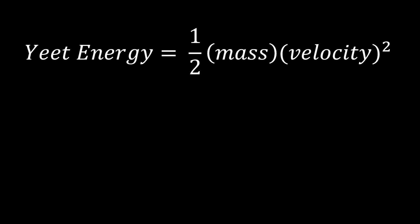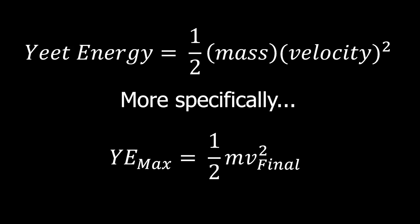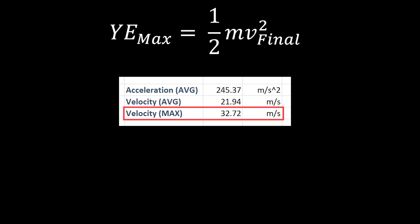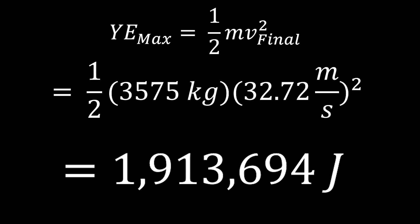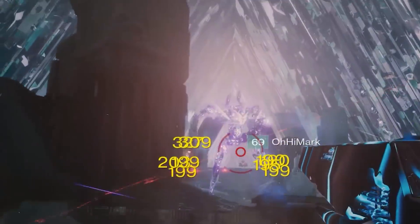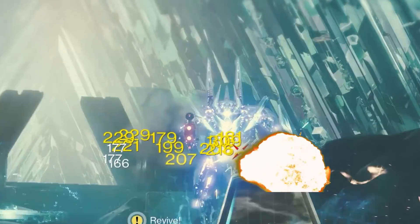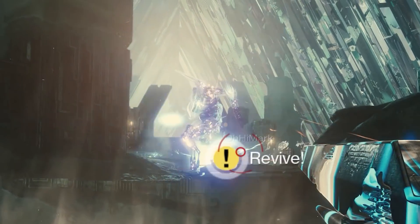Energy is one-half times the mass times the velocity squared. More specifically in our case, it's one-half mass times the final velocity — or the maximum velocity — in order to get the maximum energy of the stomp. Since it's constantly accelerating, the maximum energy is right before it hits the ground. The max velocity was 32.72 meters per second, and plugging those numbers in, we get roughly 1,913,694 joules, which is a crazy amount. That's the equivalent of 3.9 sedans crashing at 60 miles per hour. So no wonder you die immediately when it happens.